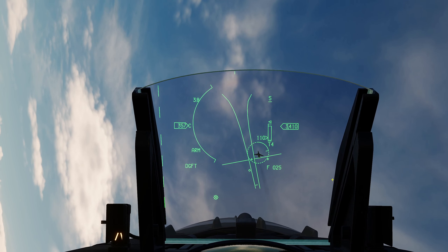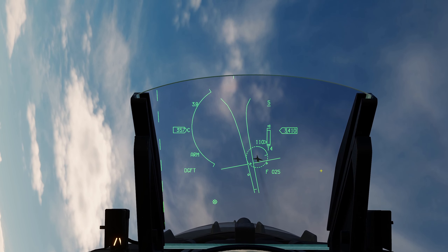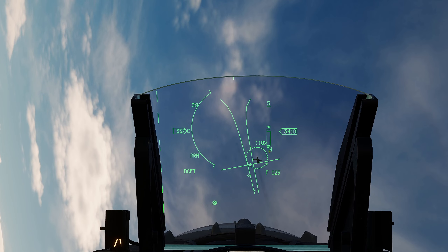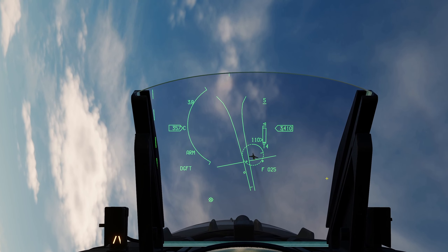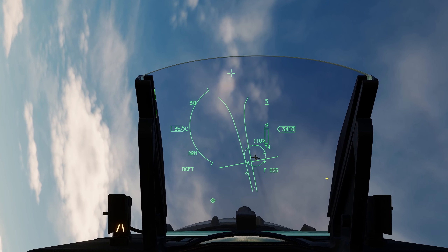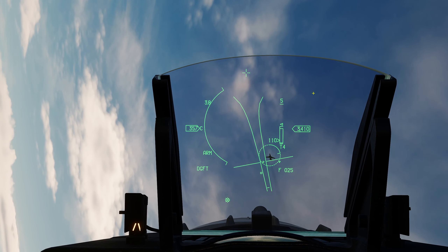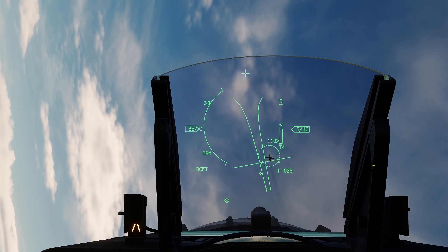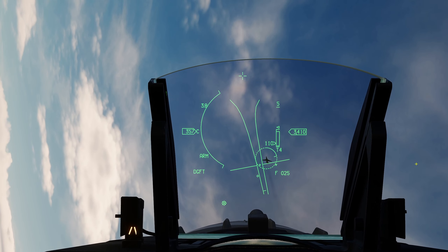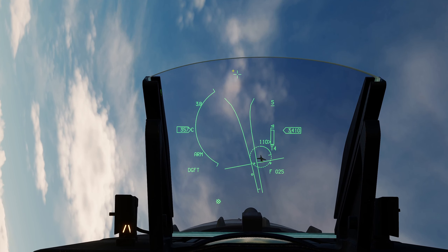Radarla menzil ölçtüğümüz için Dynamic Launch Zone da çizebiliyor uçak; dolayısıyla füze menzilleriyle ilgili kestirimde de bulunabiliriz. Mesela T4 diyor — AMRAAM'ı attığımız anda direkt Mad Dog olarak çıkacak ve 4 saniye sonra hedefi vuracağını kestiriyor atış kontrol bilgisayarı. Bu modda HUD'da gösterilen en önemli şey aslında şu iki çizgi; buna Funnel, yani Huni diyorlar.